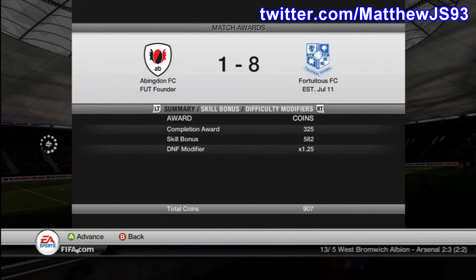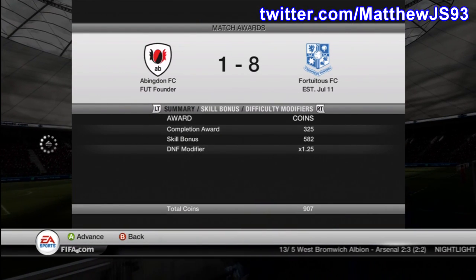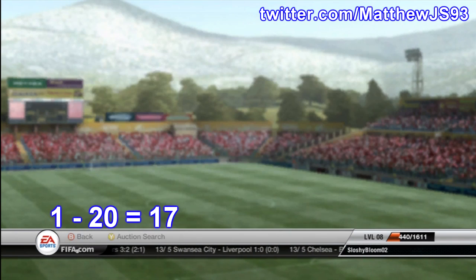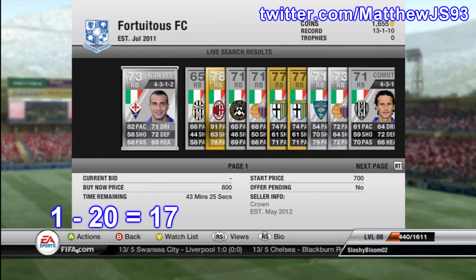Boom! 907 coins! We're now buying a right back, which completes the squad. We do now have a whole Serie A team.